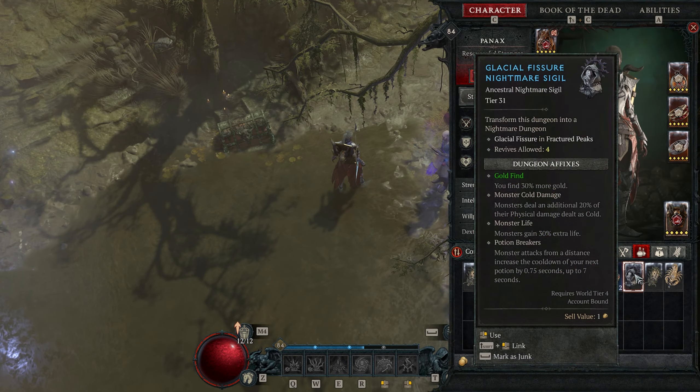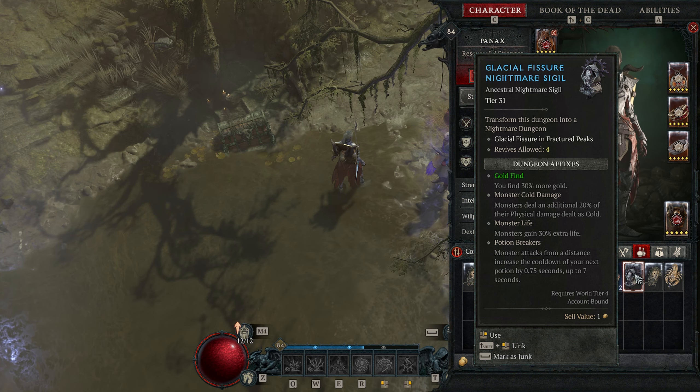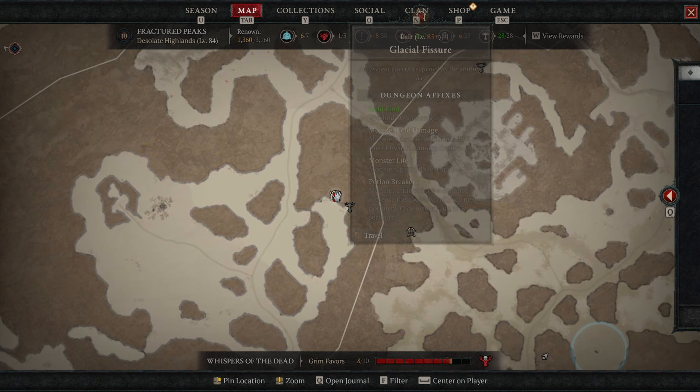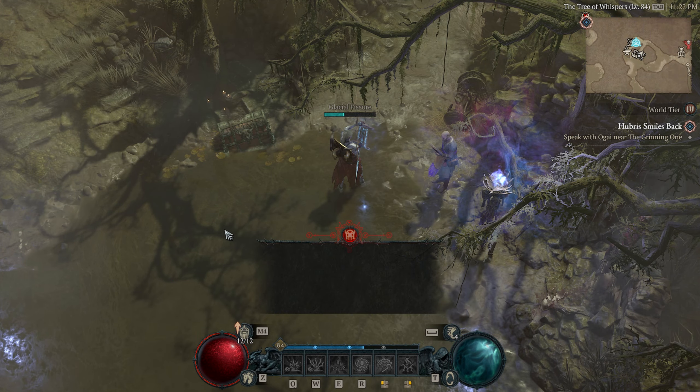Once you create the Nightmare Sigil and activate it, you can go in and clear the dungeon, which is just southwest of Kievashad. I'm not going to talk about the actual boss fights — I'm just the messenger showing you how to get there, and want you to experience these for yourself.